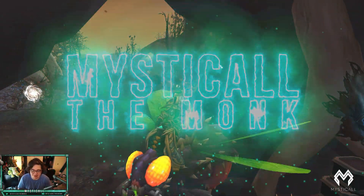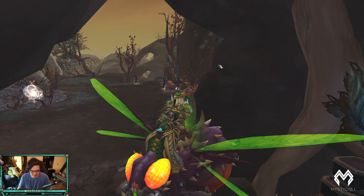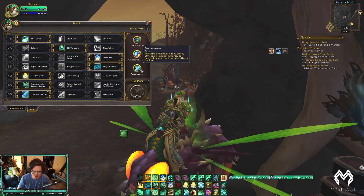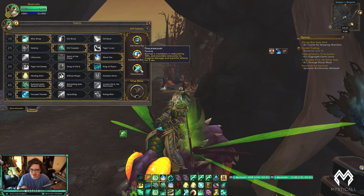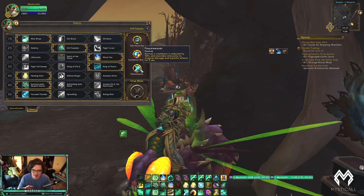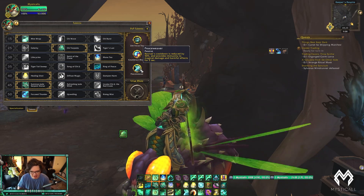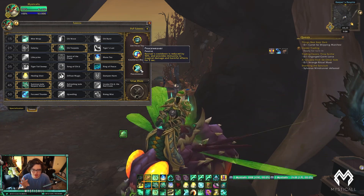...bringing you a video going over Peace Weaver and how insane it really is. Before we jump in, Peace Weaver is a new PvP talent that reduces Revival's cooldown by 50%, and it also makes anyone you heal with it immune to magical and harmful effects for two seconds.